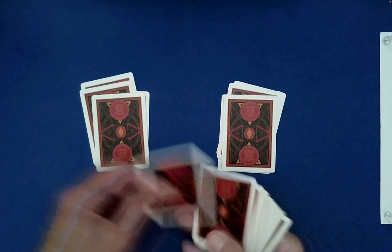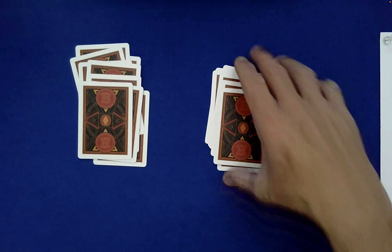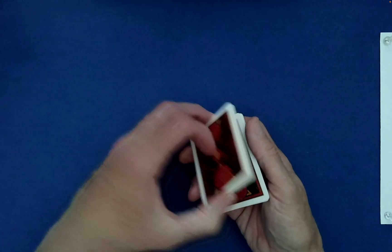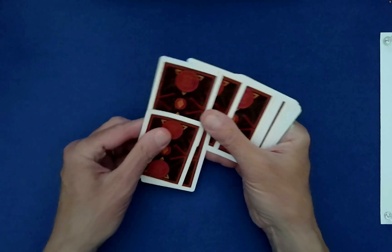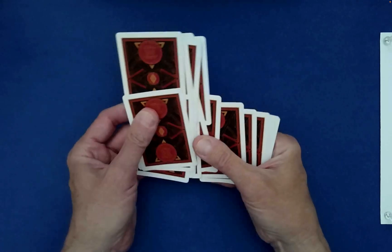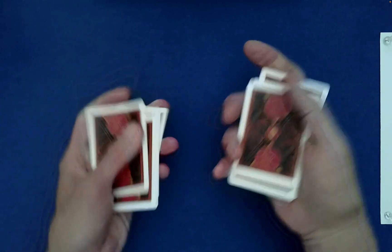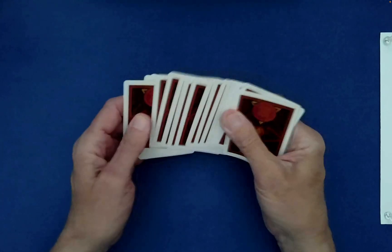How would you like these stacked — left on right, or right on left? We can also give it a Charlie shuffle, or if you're here I'd have you randomly cut the cards at some location. We can even do what's called an up-jog — this is where you push forward the even-position cards, so cards in positions two, four, six, eight, and then strip those out with a random stack. How would you like these stacked? Left on right? Very good.